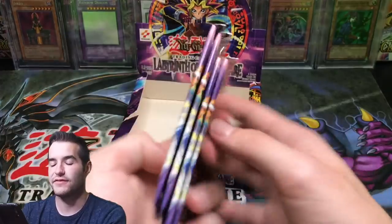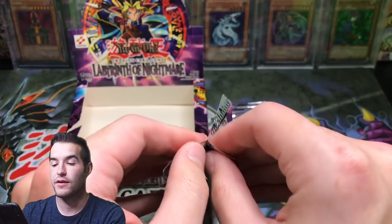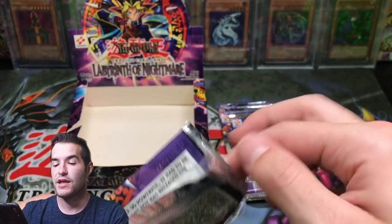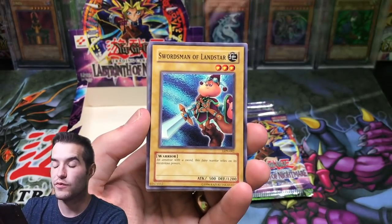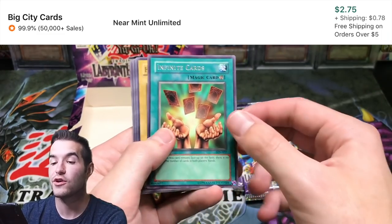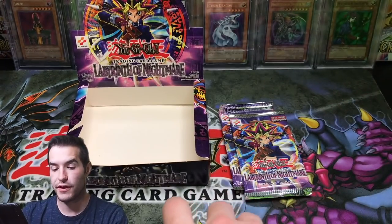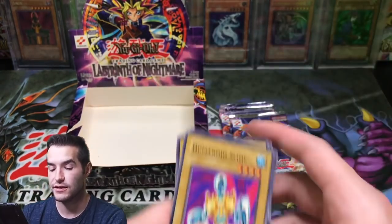How many packs do we have left? Four more packs. Maybe we can pull one more foil — that would be pretty good. We've already pulled two Ultras, which is more than you could really ask for. No Supers, which is not a big deal. The Unfriendly Amazon, Swordsman of Landstar, The Unforgiven Maiden, Bait Doll, Infinite Cards — one of the best rares in the set, worth about one to two dollars, nice little pull — Humanoid Slime, Earl of Demise, Soul of Purity and Light, and Deal of Phantom.